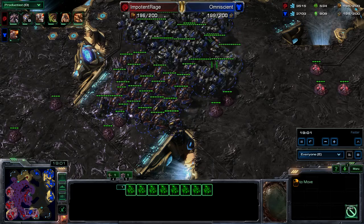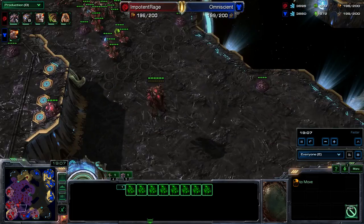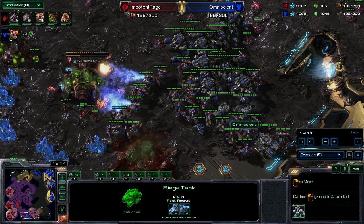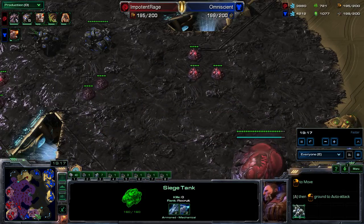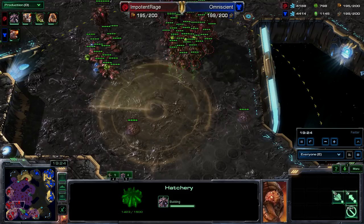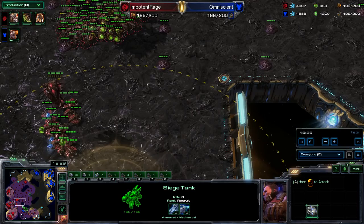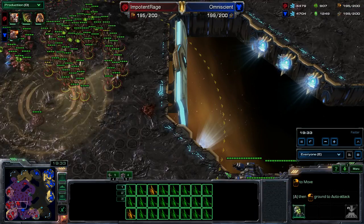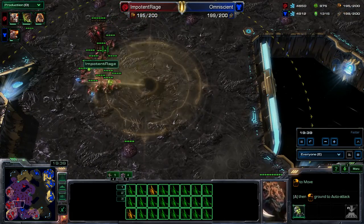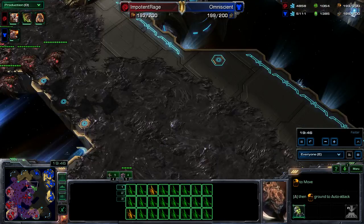As all of his plus three upgrades are finishing up, my plus three is just starting. Sieging up a few tanks — I know he's got a lot of Banelings, so I half expected him to max out on Banelings and run them into my mech army. I want my Thors in front as much as possible and the tanks positioning behind as I move along. Sending one tank over here to pressure that base because I know it's there. I'm going to leapfrog my tanks forward — it's getting pretty intense right now. I'm sure that he's maxed and has a pretty big army.